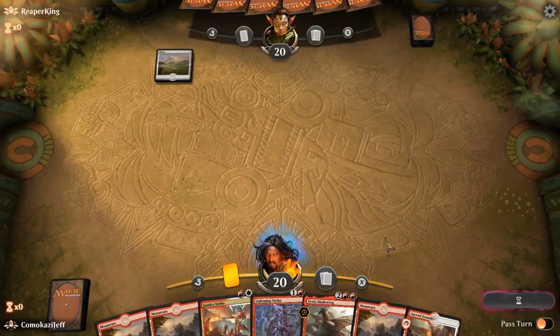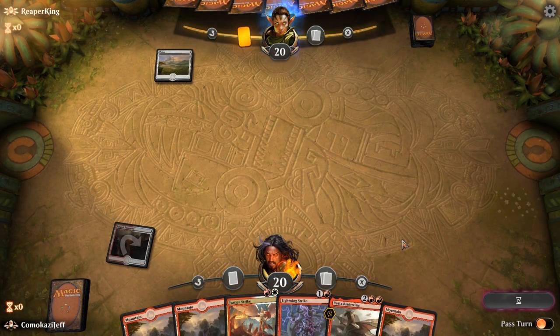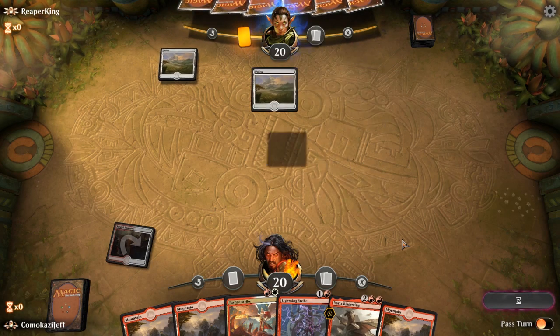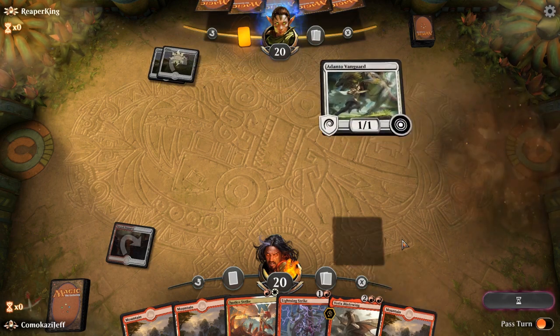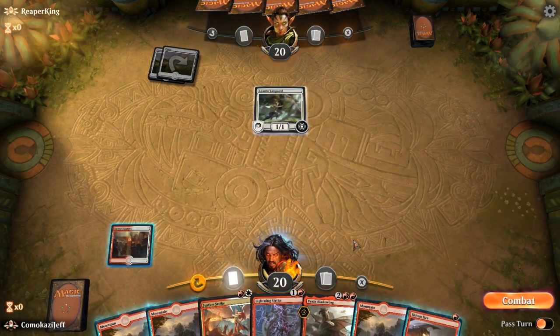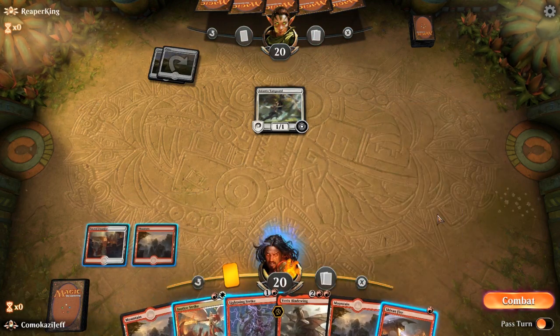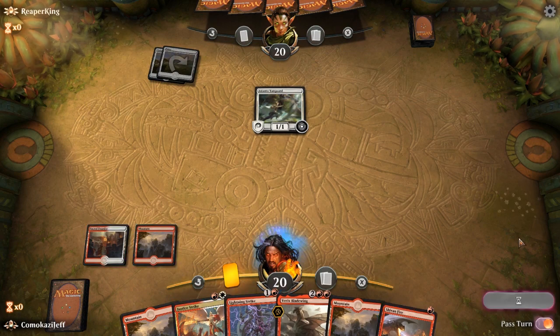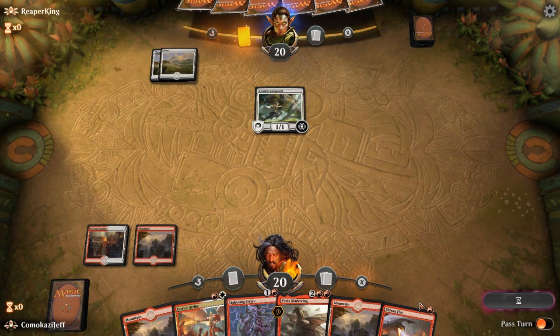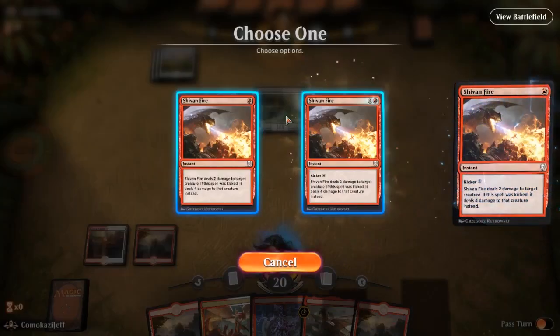Sacred Foundry tapped, pass the turn. So what are we playing against here? I have a plane so far — Vanguard. We have a lot of removal against him, which actually works pretty well. We're going to go ahead and pass the turn. We'll probably Shiven Fire if they play anything. Let's just go ahead and Shiven Fire now. Make him pay four.